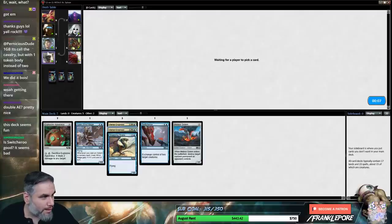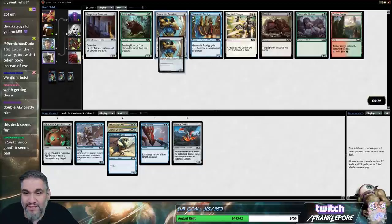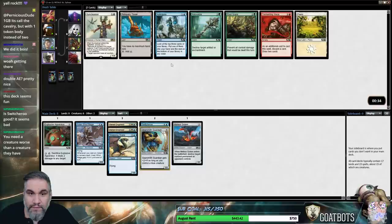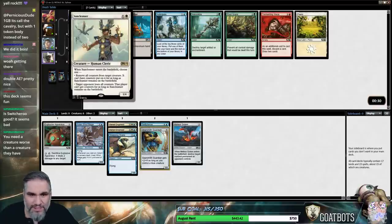Let me also go check — Moonlight, I don't even actually know if I'm following you yet. I'm gonna take this Gearsmith Guardian because that guy's also pretty big. And this guy came back. Also Anticipate — 1-4 is actually pretty reasonable.